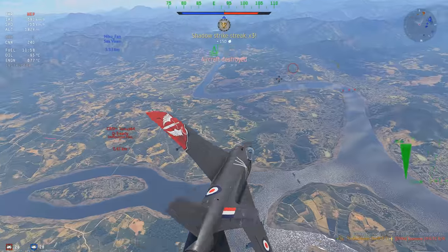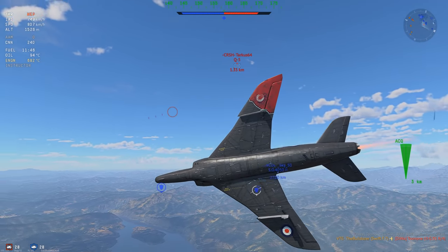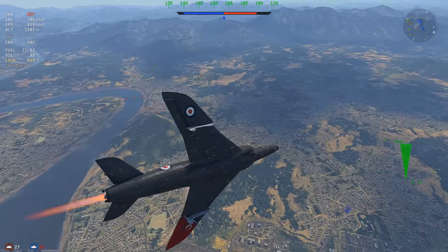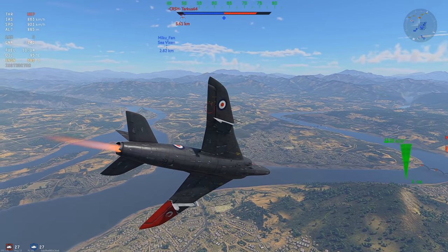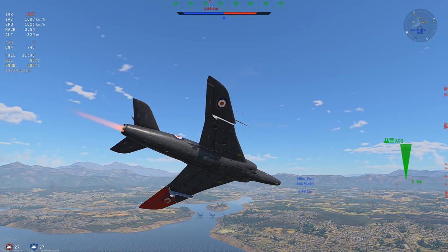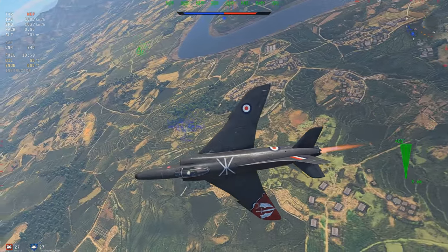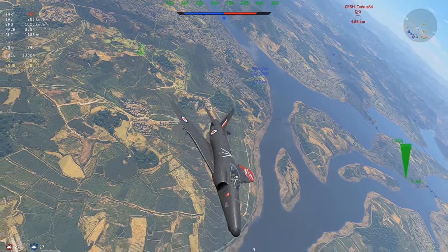Now I have to 1v1 a Q5 — one of those planes that's extremely annoying to fight. He's turning in and I don't have the shot. I could have tried to turn in and been inside his turning circle, but I wouldn't have gotten the shot anyway. The Sea Vixen is still in the area but I'm not sure if he has any missiles left — he shot two at the F9F and they were a bit too far. I'm going to assume he's just lobbing missiles away and won't be doing much.